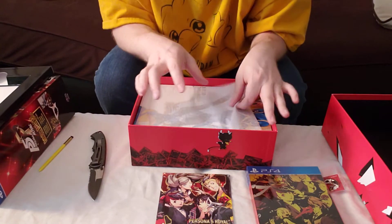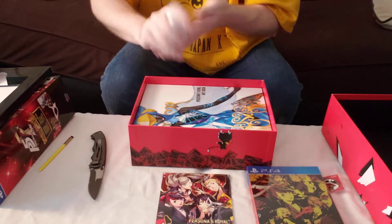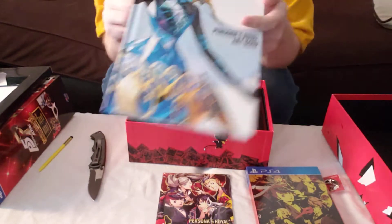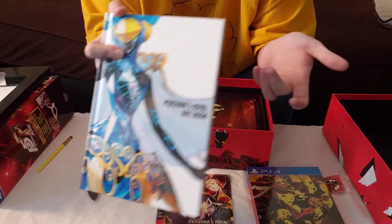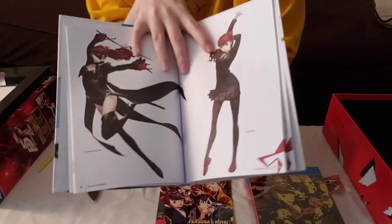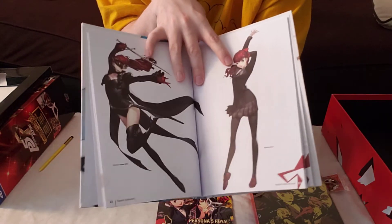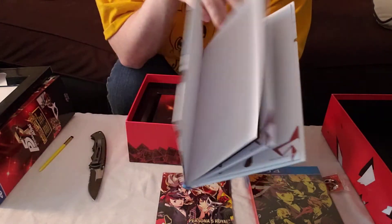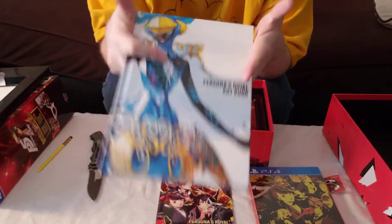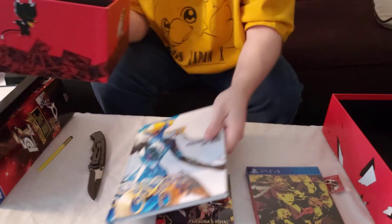And then if we take this off, we start getting into some of the bigger stuff. They even added some nice little paper in here. Of course, they had to throw in an art book because the overall design in the game is just absolutely fantastic. Let's open this up. Oh wow, look at that — I actually opened it up directly to Katsumi, too. Katsumi is one of the new characters in the game that will be joining the Phantom Thieves of Hearts. Obviously I haven't played the game yet, but I can't wait. Honestly, I'd be surprised if I didn't throw in another two, three hundred hours into this game.